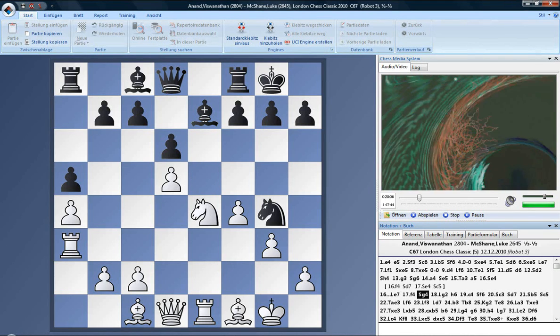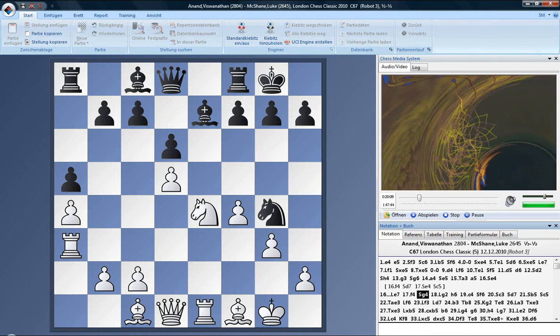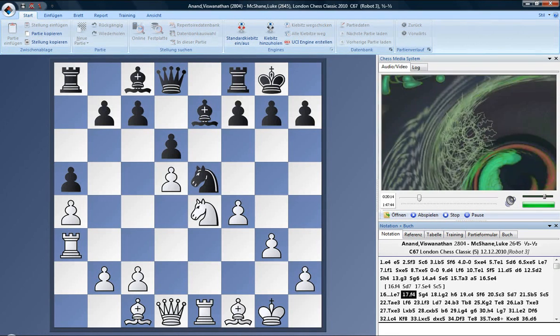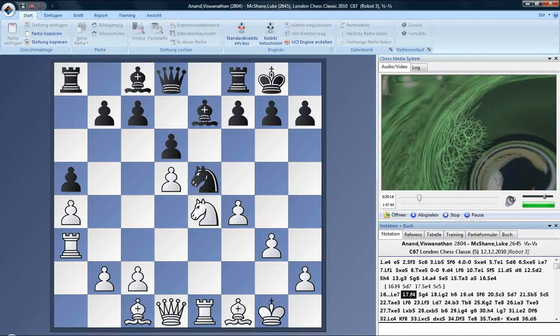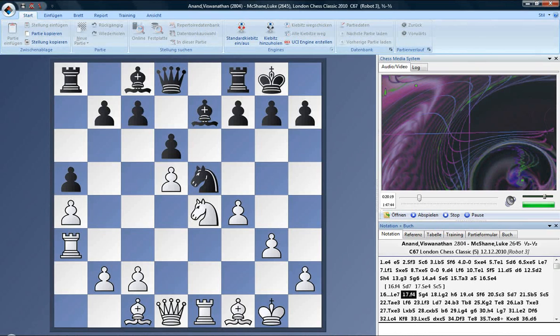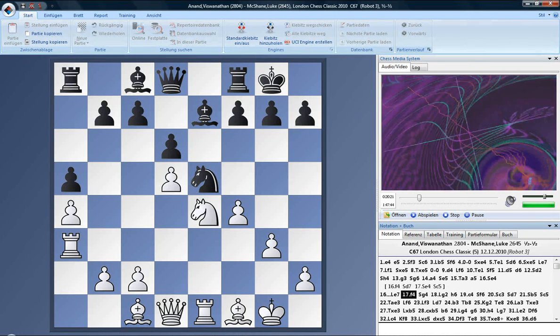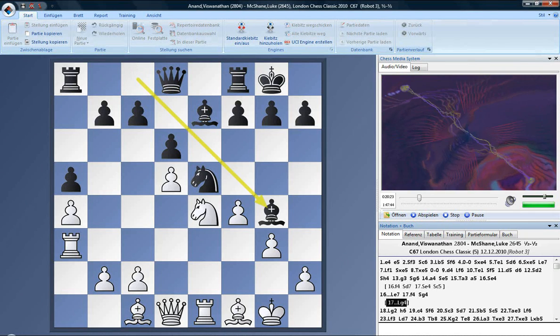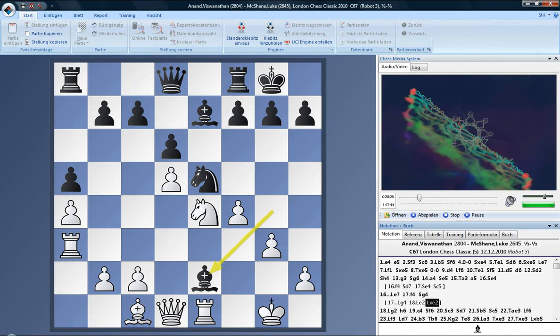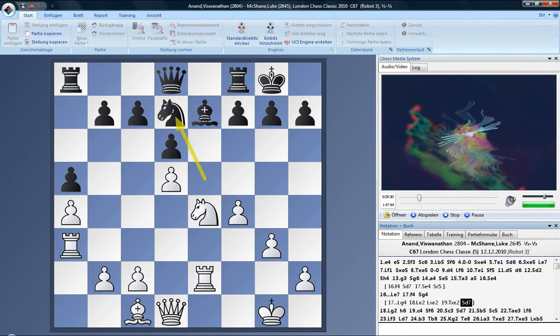After f4, did any of you consider bishop g4? What were you planning there? Bishop e2 — I thought was excellent for me. I mean, bishop e2, rook e2, and then when he moves his knight, I can go rook f3. I can even play g4. You can also play queen d4 or queen d2 here. I did notice that, but I thought there was no reason for me to avoid the light-colored bishop swap.